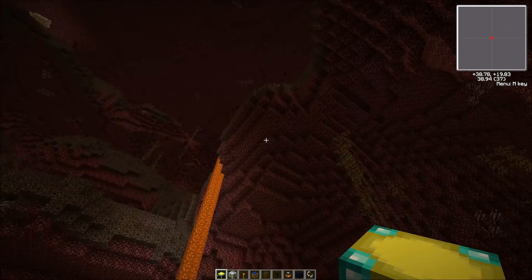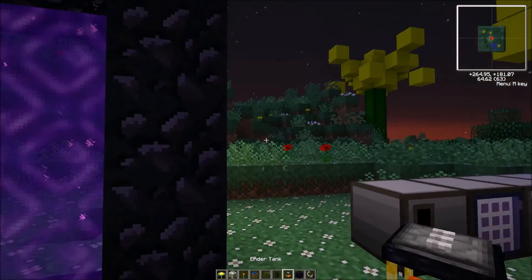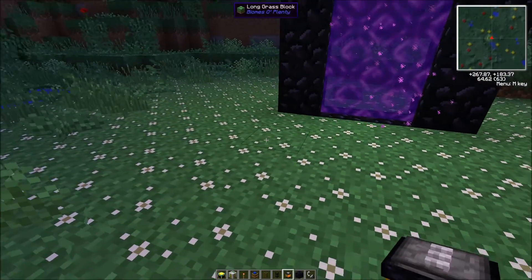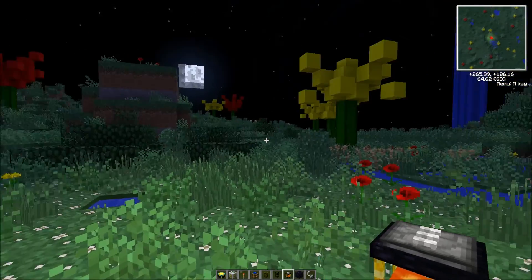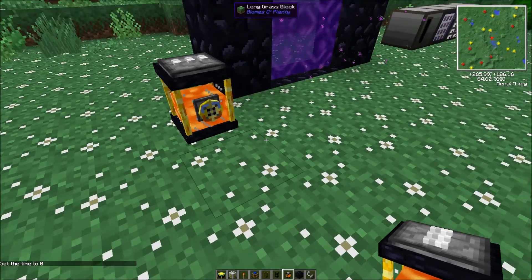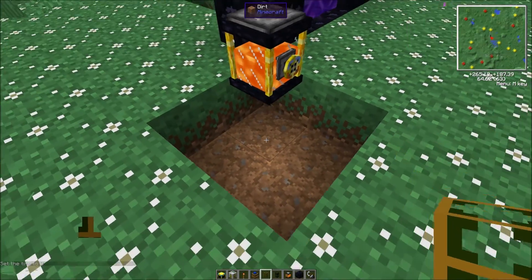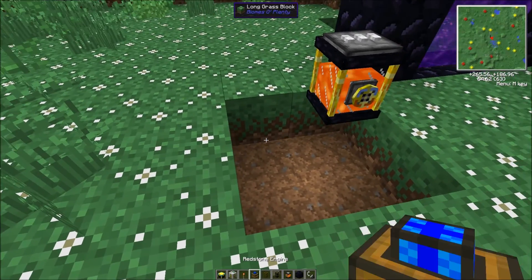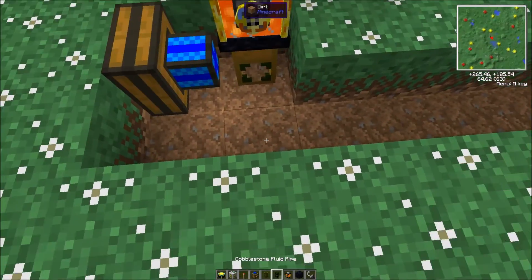I'll go back to the overworld and better explain how this works. While I'm going back, the machine we just created will constantly pump lava into an ender tank — you can see in my hand it's filling up as we go. We'll just stick it right there. You're going to want a wooden fluid pipe — I usually put it there because it needs to pump out. You need a redstone engine. You don't have to do it exactly this way; this is just the basics of how it works.